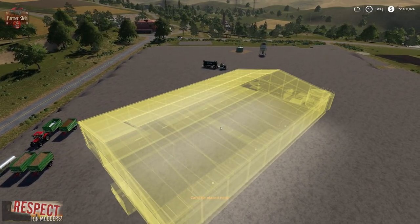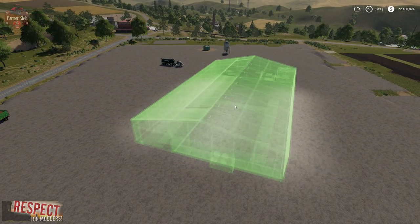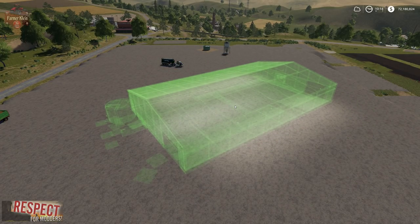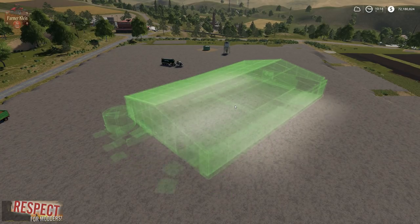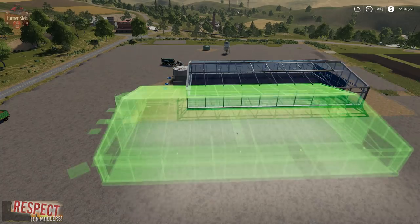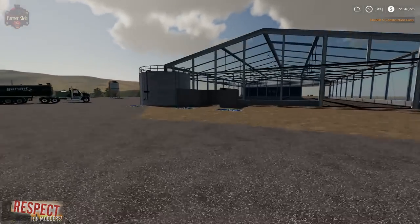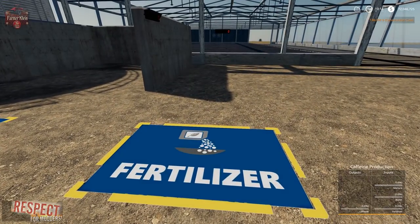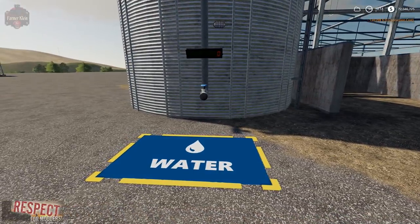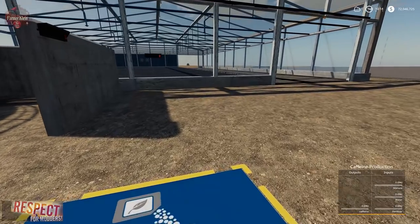This is a rather large structure, so make sure there's plenty of room. When you put this down, it rotates on its center, and all of the business end is on one side of the building. We have our fertilizer input, our manure input, and our water input.